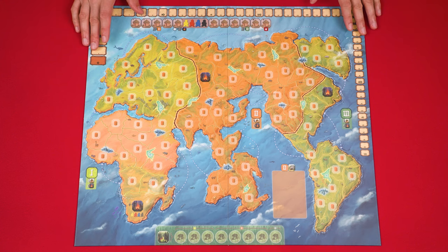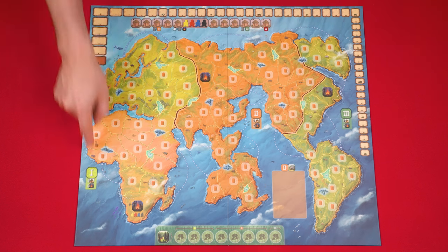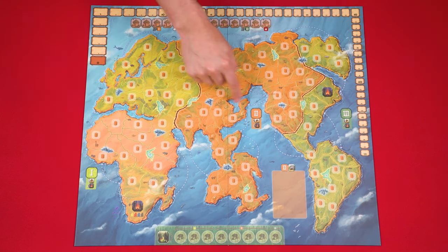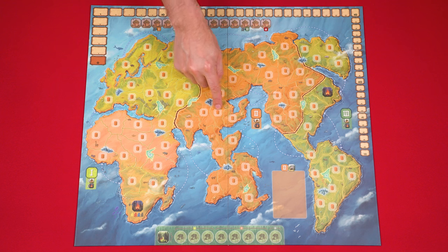To set up, place the game board in the middle of the play area. It's divided into three regions separated by these dark lines here and here. All of this area is known as region one. Everything in this area is region two, leaving everything here as region three, and as you can see each region is divided into several smaller spaces.